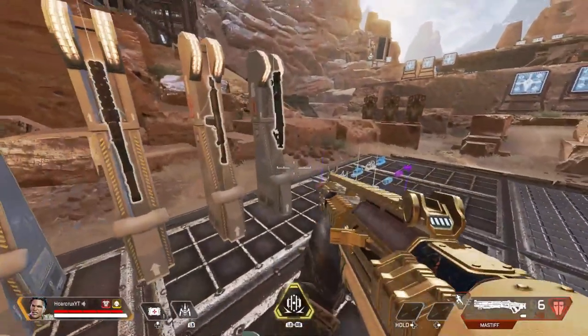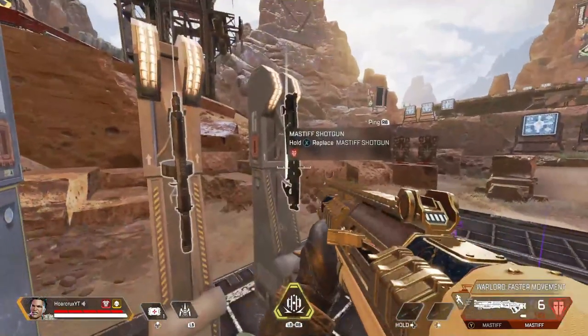When Mad Maggie actually picks up the Mastiff shotgun, she has a unique animation for it — notice she kicks it up into her hand.